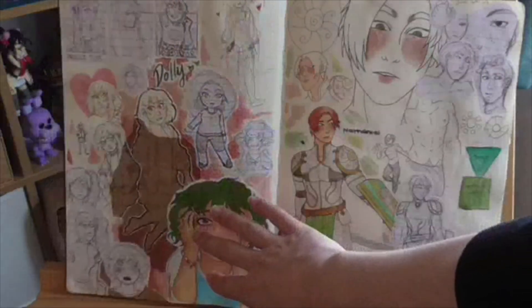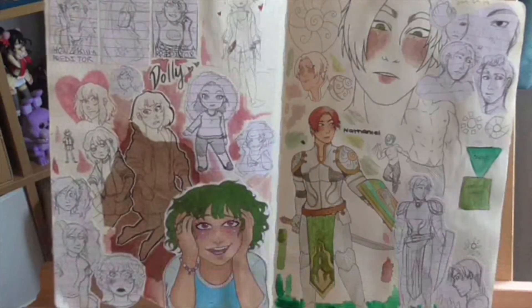This next page features some characters from different projects. We've got Dolly on the first page. Dolly is a character from How to Kill a Predator, which is a comic I've featured characters from in previous sketchbook tours. This comic is a thriller — it's kind of a little bit violent and has a very cutesy art style, but it's quite a weird one. It's a lot shorter than the D&D comic, so I'll probably be working on that one in the background. That one and Jumper are kind of side projects, whereas the D&D one is my main comic project.